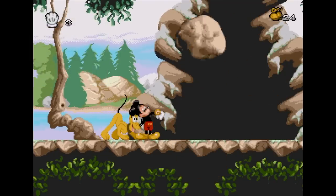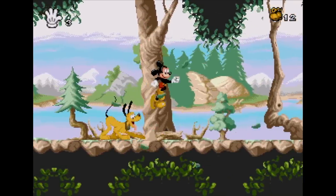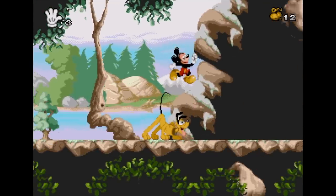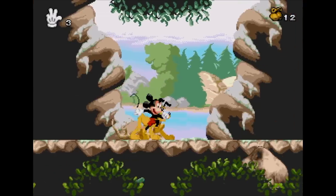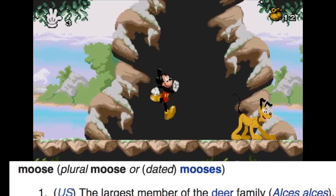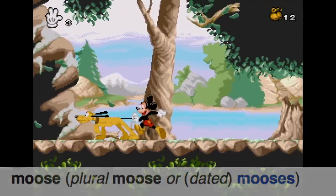Obviously interesting timing - just run past. This is a really fairly basic level. The key thing in this is Pluto's going to give us a clue as to when the mooses - mooses? Is that a thing? Can't be mice. When the moose runs across the screen.